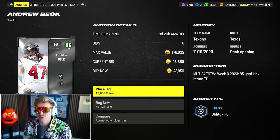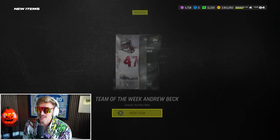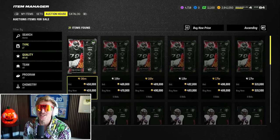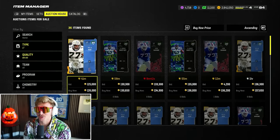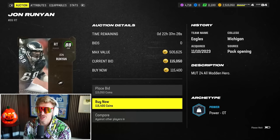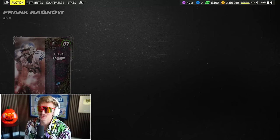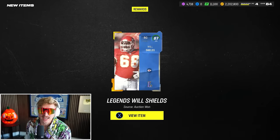At fullback, picking up 86 Team of the Week Andrew Beck — a really fast fullback. For offensive line, even with 3.2 million coins it's not worth going crazy. Getting solid tackles: Willy Rofe at left tackle (89 overall) and John Runyon at right tackle (88 overall, All Madden promo). Also picking up Redux Gene Upshaw, Frank Ragnow at center for 57,000 coins, and Will Shields at right guard for 68,000 coins. Interior O-line at 87 overall, tackles are 89s.